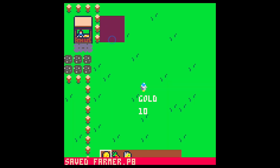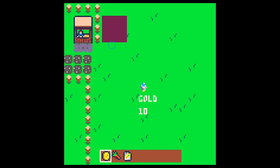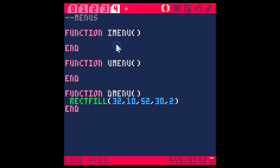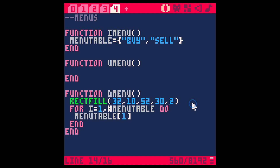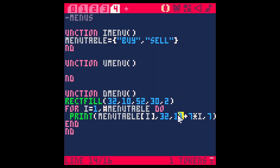We don't want the menu quite there, let's bring it up — make the y like 10 and move it over just a touch to 32, 52. Now there's a little menu there. Let's have a little text menu pop up from a table as well, so we'll call this menu_table and give it a couple items: 'buy' and 'sell'. Now let's make a loop — for i equals 1 to the count of menu_table do — and print menu_table at index i. We need to offset it, so let's say x at 32, y at 11 plus seven times i, color 7.